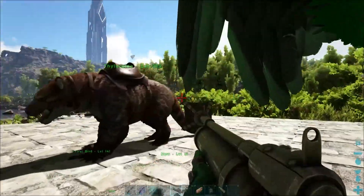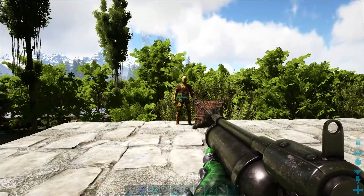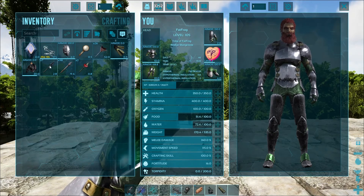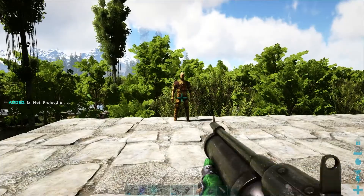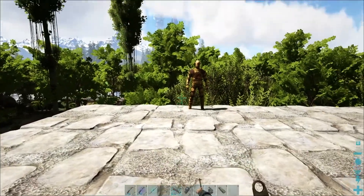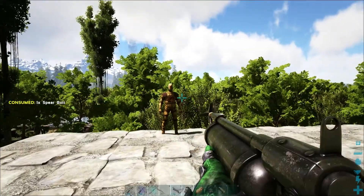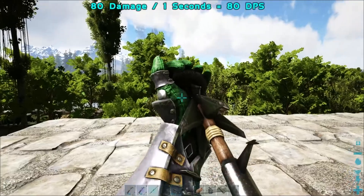We're going to take it up here just to see what it does above water — and it doesn't do very well. Let's compare it to the crossbow as well. We'll swap out the net and load up the launcher — it's got a pretty cool animation. Firing a body shot on the training dummy, it does 80 damage to the body above water.